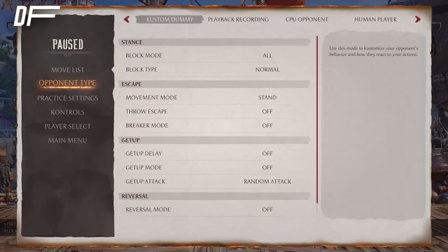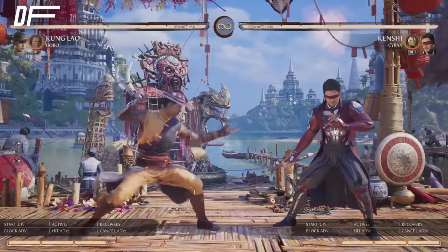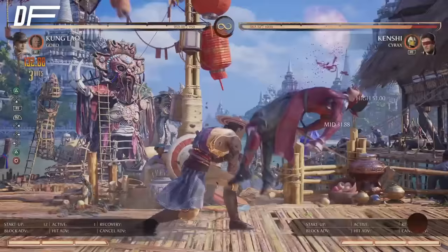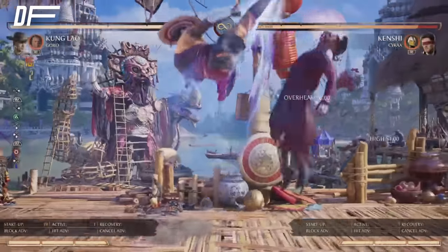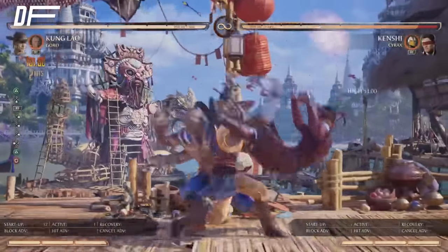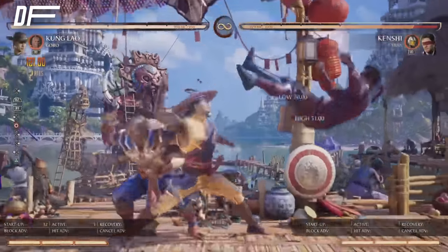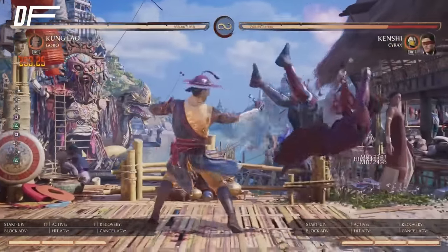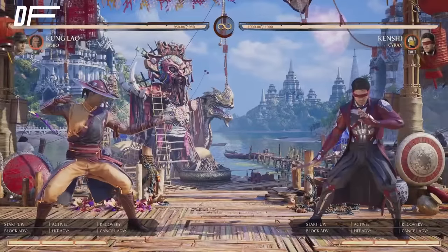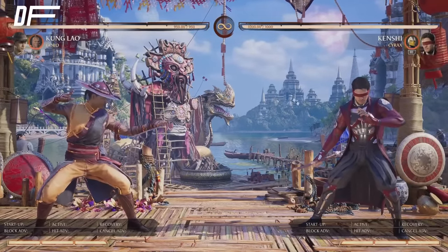With Goro, they have to guess between overhead and low. It's a pure mix-up. It complements the kit very well. Overhead into Goro — you don't have to spend the bar; go into your regular combo off the Goro, chunk them out. Use Goro to cover the overhead: be safe if they block it, and get a full combo if it hits. Sweep into overhead-low mix-up. Kung Lao Goro gives you mix-ups that lead to full combo, a full combo off your sweep, and an armored launcher.